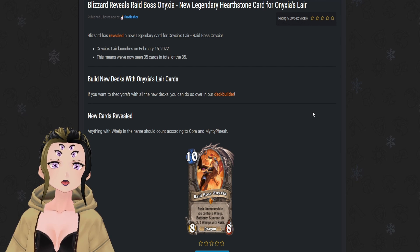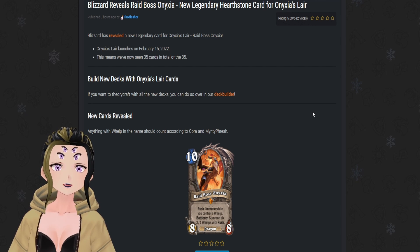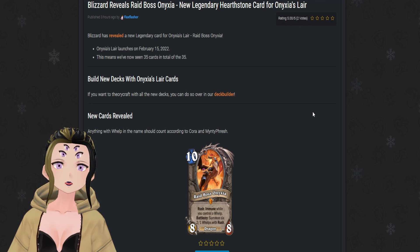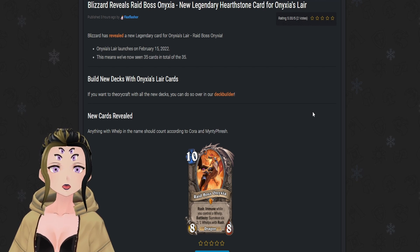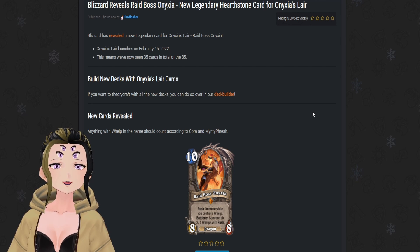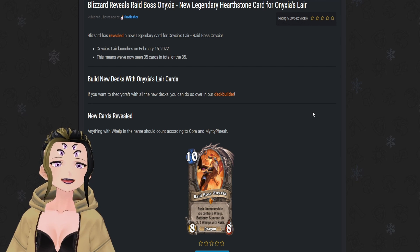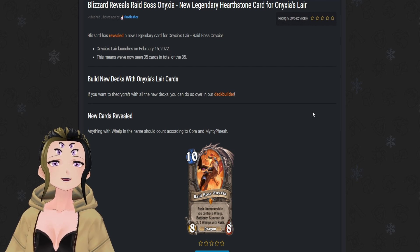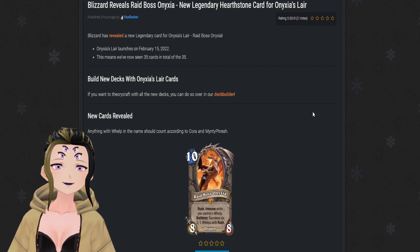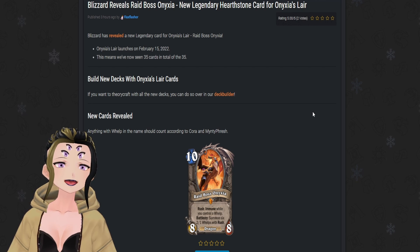Being a 10-cost minion, it will be pretty hard to kill for classes without a lot of AoE, but classes with a lot of AoE will deal with it easily. I'm curious if immune will actually make her immune to something like Shadow Word: Death, since technically she should be, but immune is such an infrequent keyword that I don't know the interactions. It's honestly one of those build-around cards I'm looking forward to trying out. It also gives a lot of context to Scales of Onyxia — it makes sense she interacts with whelps since she is the broodmother after all.